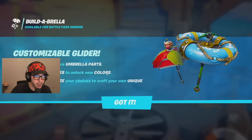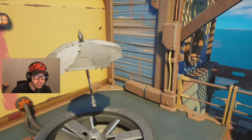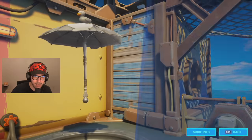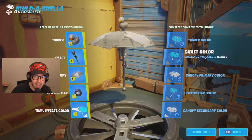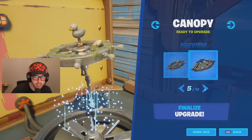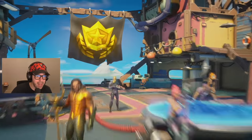Then there's the build-an-umbrella feature. Level up to unlock more umbrella parts, complete challenges to unlock new colors, and permanently finalize your choices to craft your own unique umbrella. You can choose different toppers — there are so many different kinds — and a lot of different shaft options. These are colors too, so you'll be able to change everything. There are as many options as Maya, it seems.